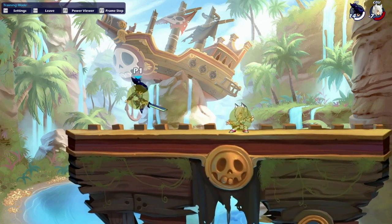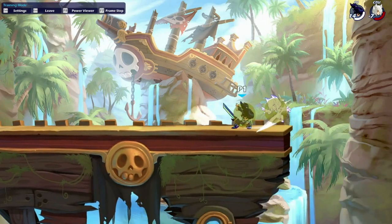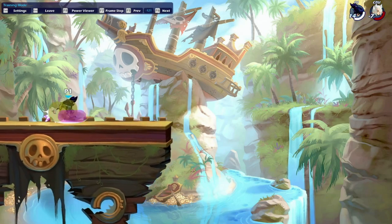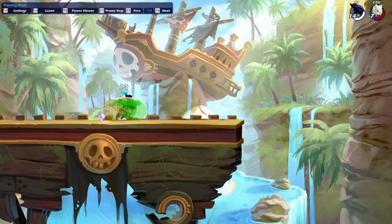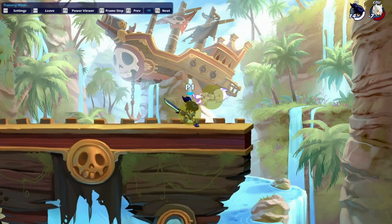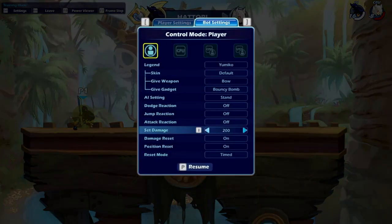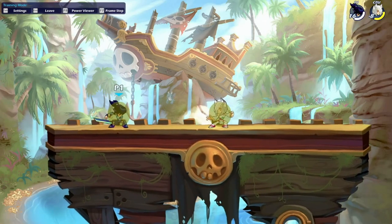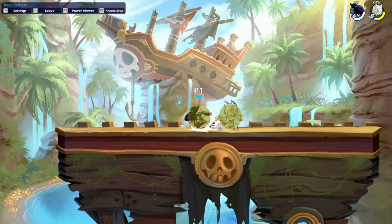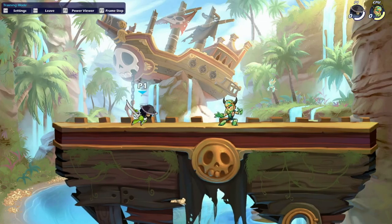The next true combo that isn't with down light is side light into neutral light. This one only works at really high percents like 200-plus damage, but you have to hit the side light stacked and then go straight into the neutral light. It does work as a kill option at insanely high percent. At lower percents if you hit the close side light it's still going to be a two dodge frame string — if they don't have a dodge they can't get out of it. It's also going to be able to catch dodge-ins, down and in, as well.